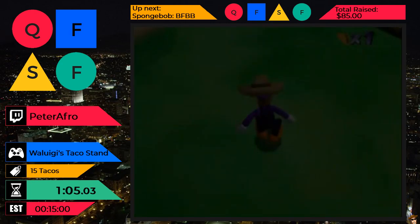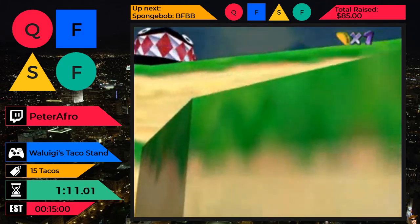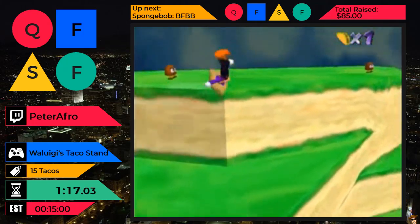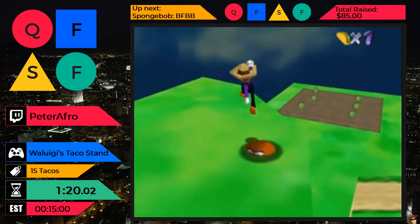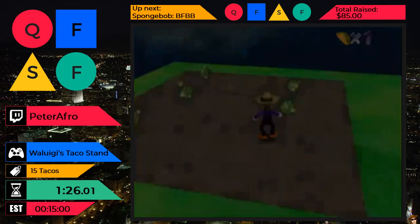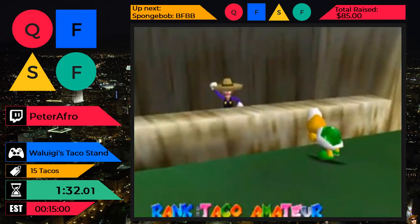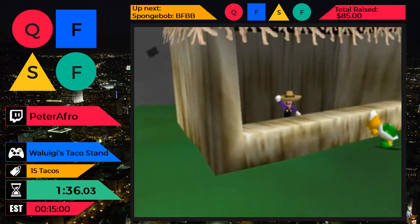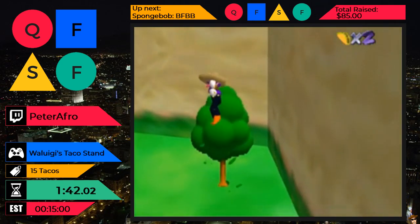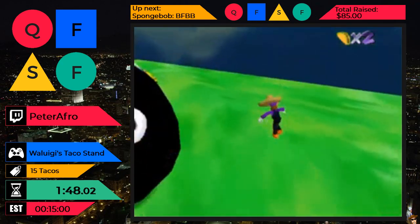Goombas, despite being mushrooms, give beef. I don't know how that makes sense, but whatever. Now I'm gonna use lettuce and beef. There's actually a faster way to do this stage going on the left, but it's a little more difficult and it doesn't actually save much time. Lunge grabs are always bad.